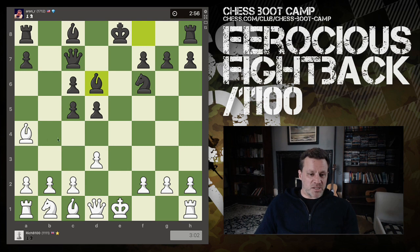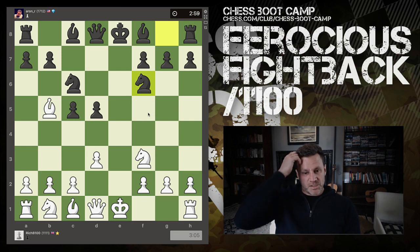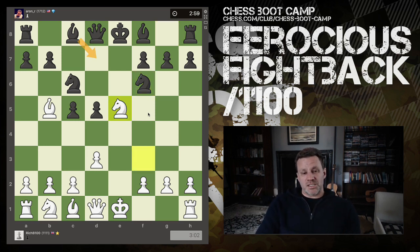Black suddenly has a big lead in development. Rewinding slightly — it was equal, both sides had two pieces developed, white had a useful pin and was ready to castle. Now the question is whether this tactical idea was premature — and in general it was. With only two pieces on the board, don't launch an offensive because a knight and bishop together will really struggle to deliver checkmate unless it's a smothered mate or the king has nowhere to go.